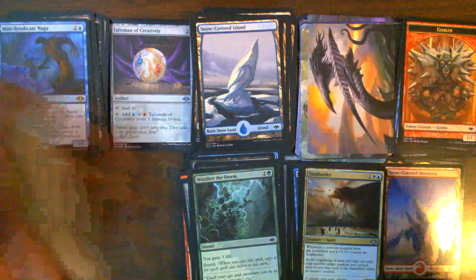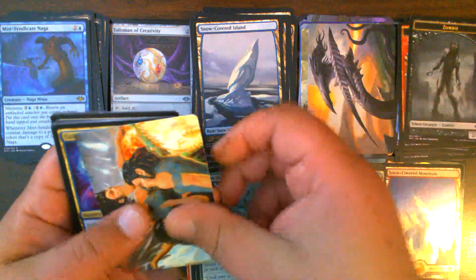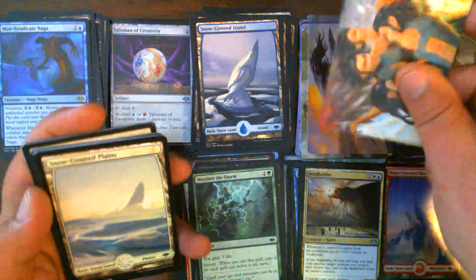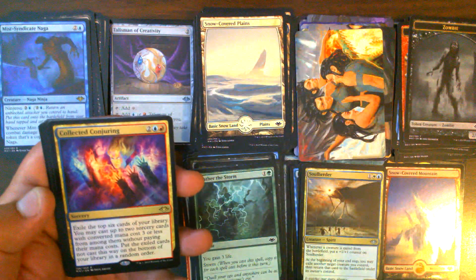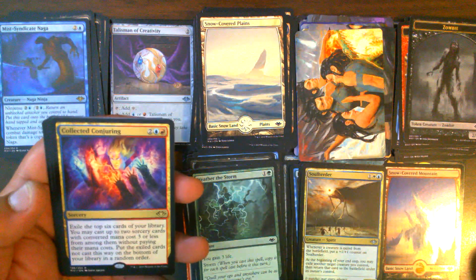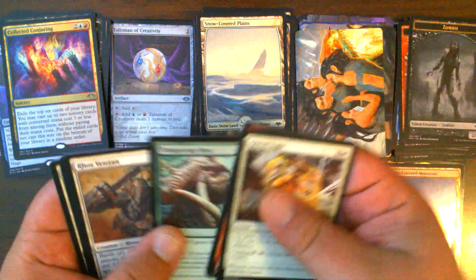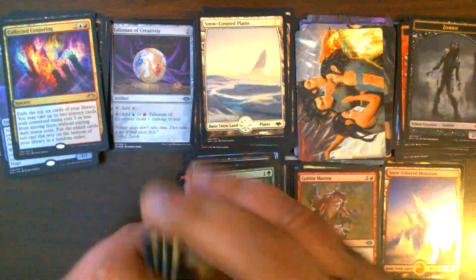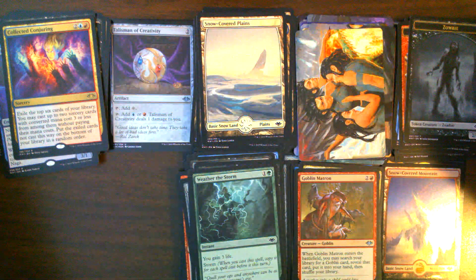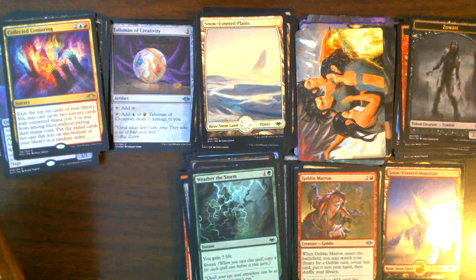Pack 26: Zombie Token, Throes of Chaos for our art card, Snow-Covered Plains, Collected Conjuring — that is our first one. Goblin Matron. Nothing of note in our commons. It makes me sad that Nimble Mongoose has been outclassed so much over the last few years.